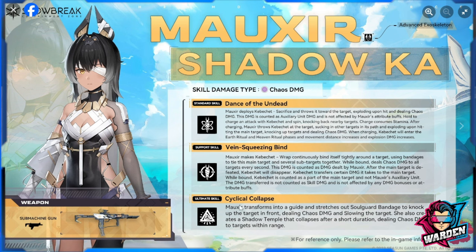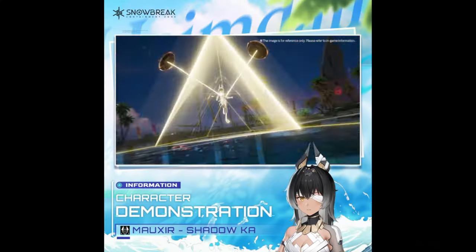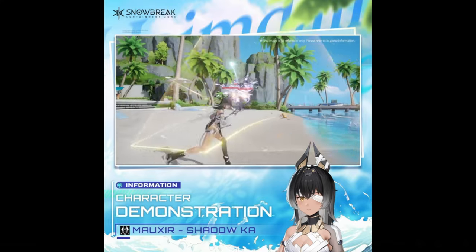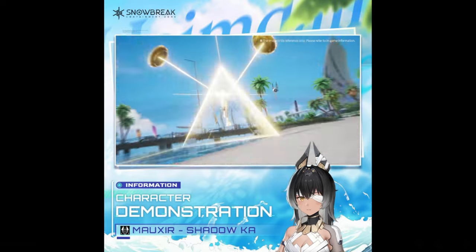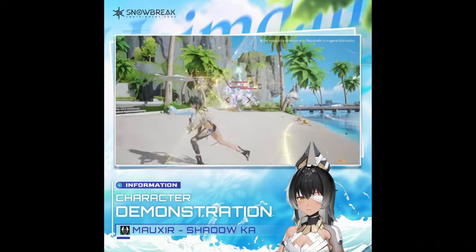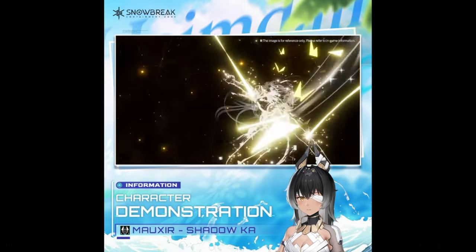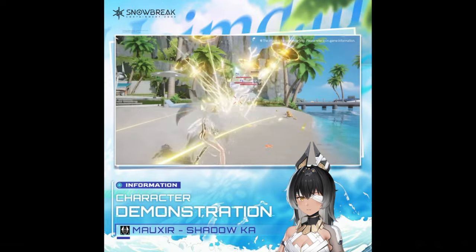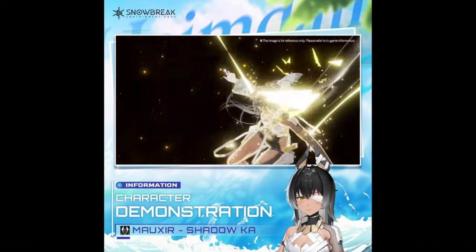The last skill is her ultimate, Cyclical Collapse. Mauxer transforms into a guide and stretches out soul guard bandage to knock up the target in front, dealing chaos damage and slowing the target. She also creates a shadow temple that collapses after a short duration, dealing chaos damage to targets within range. This one is fairly standard - it has damage and slow, and the damage should be significant since it's her ultimate.